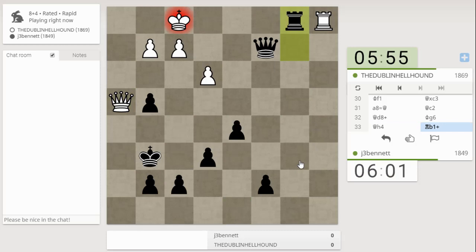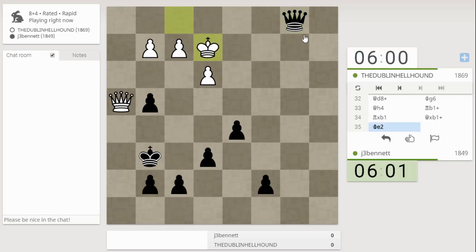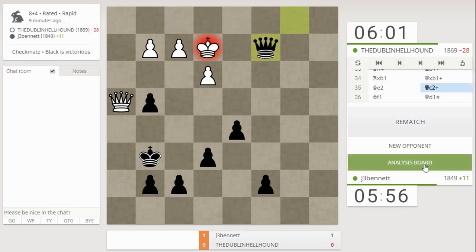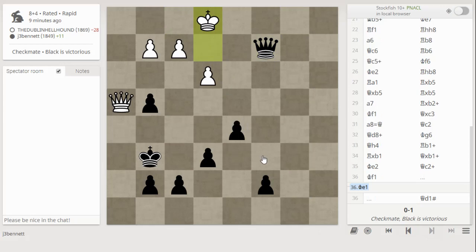First let's trade off the rooks. Then let's give a couple more checks. He couldn't do that — he had to go to the analysis board. He had to go here. I was thinking of bringing my queen back here and just winning with the extra pawns — six versus three. I've got three extra pawns, and my king, even though it looks like it's in a funny position, looks like I've got all the checks covered. Any game where I defeat the London system is a good game. I'm going to upload this, do a post-mortem, and I will see you guys later.